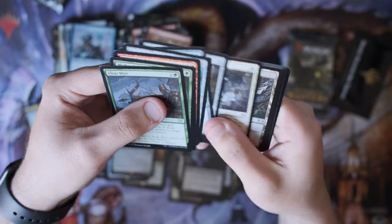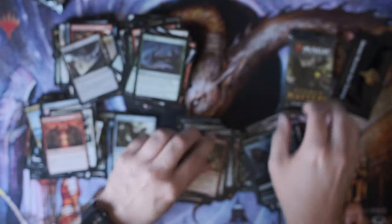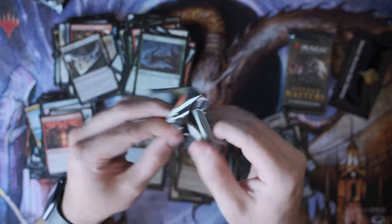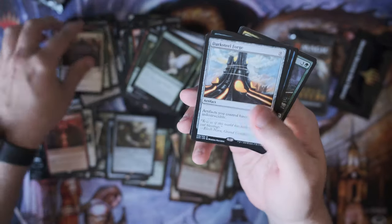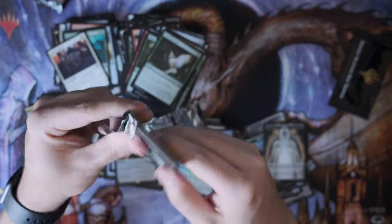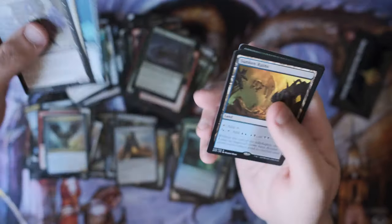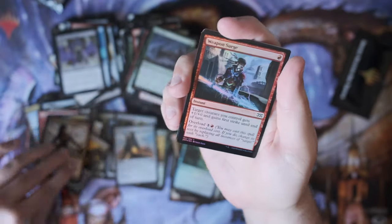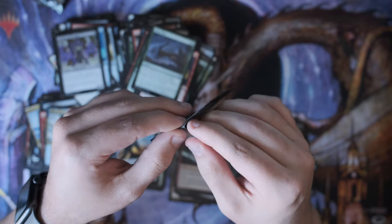What other big ones could I hit — Mana Crypt, maybe Jace? I got a Maze of Ith, I'll use that. Austere Command — useful. I may just start ignoring foils. Darksteel Forge — that's a mythic! And the Baleful Strix. Nothing much. Last pack — we're getting into it. Sunken Ruins, alright. And Jhoira. Not a terrible pack, not a terrible box. Let's get right to it.